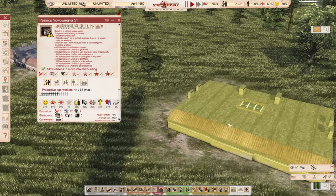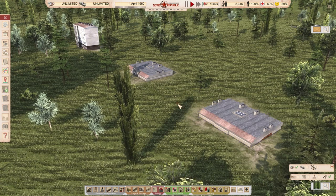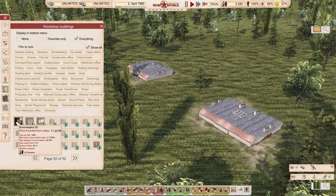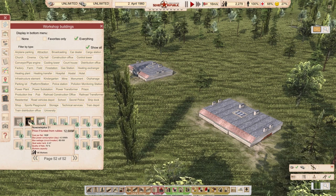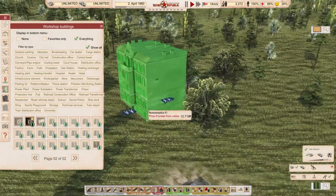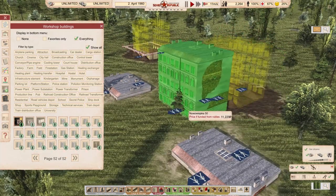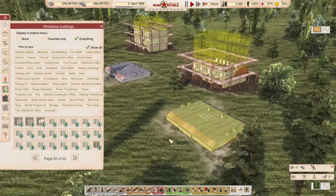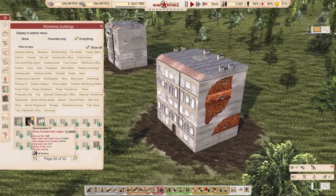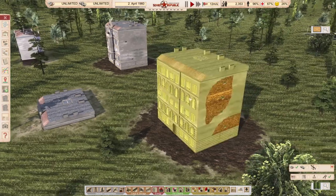Two buildings appear underground, which might be because the entrance to the building is placed on top. Let's try to build them a few more times. We have Nowowiejska 50-51 and Nowowiejska 35 — the one we built has no issues. After restarting the game a few times, we can see all the beauty of these buildings. They even have textures on the side with naked brick — really nice.